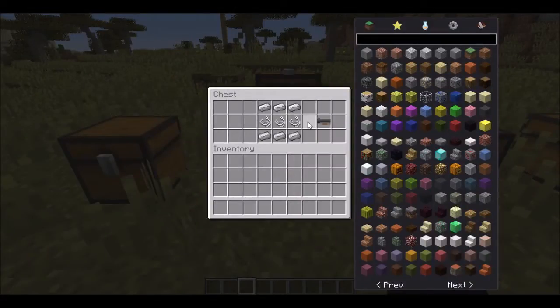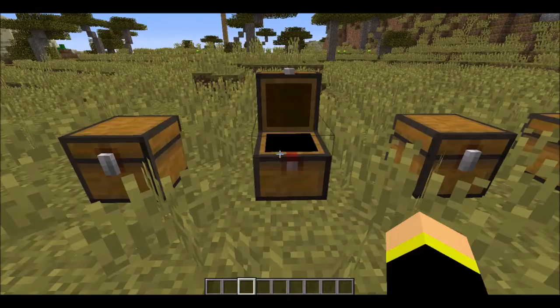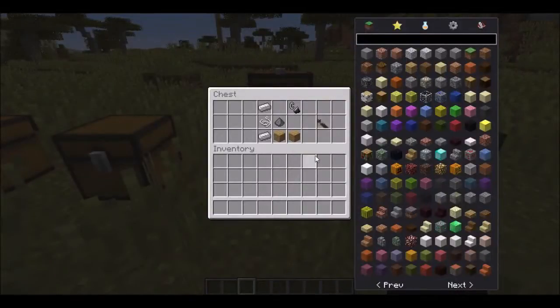Then to make the gun barrel, you're going to need three iron at the bottom, three iron at the top, and then string in the middle to make your gun barrel. And to make your grappling gun stock, you're going to need iron at the top and bottom on the left, a string in the middle left, a gunpowder in the middle, two oak wood planks at the bottom, and then a flint and steel. That gets you your gun stock.